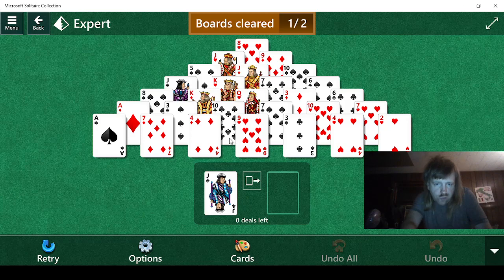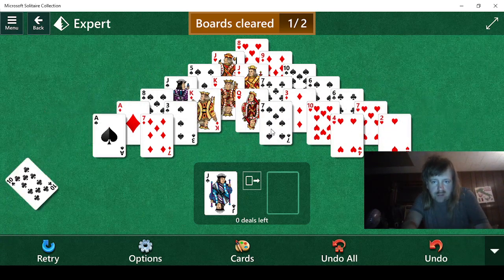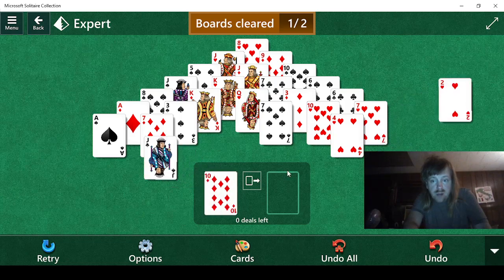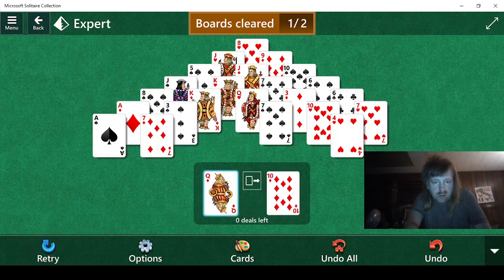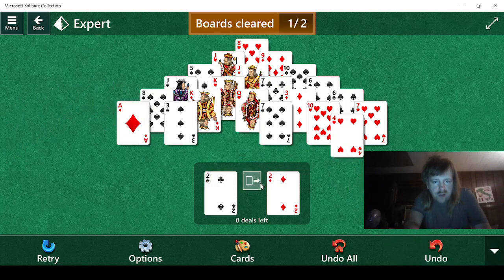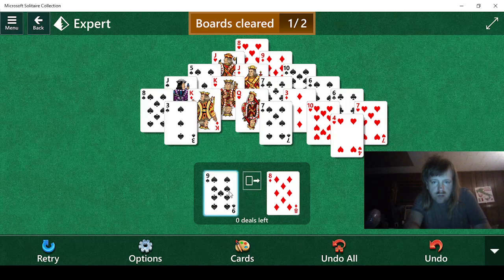Let's see. Looks like we can do this. I think we want to do that because of the 10. If we find another 9, we'll have access to another 10. And if we find a 6, we'll have access to a 3. It just seems logical, but I might be wrong. There's the 6. Now we just need the 9. 8... 9. There we go.